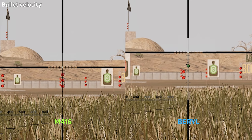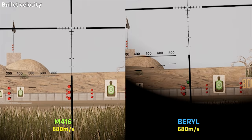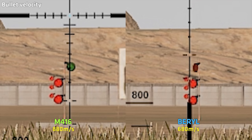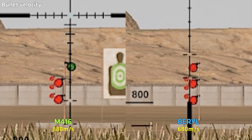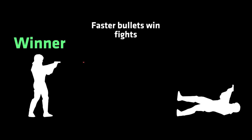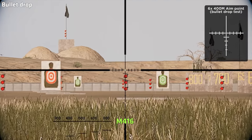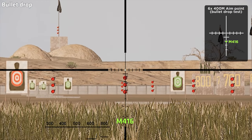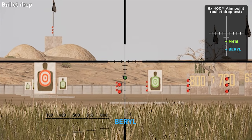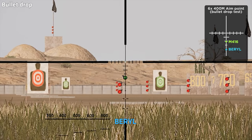Comparing the bullet velocity of the weapons, the M416 has an initial bullet velocity of 880 meters per second, while the Barrel has 680 meters per second, making it harder to hit moving targets. Also, in a direct duel between two players, the player who first hits the lethal shot will win the fight, while the bullet damage of the losing player will be cancelled. The slow bullet velocity also means bullet drop will be much higher on the Barrel — this is a 400 meter shot, and I have marked the aim point for this distance on the 6x scope for comparison.